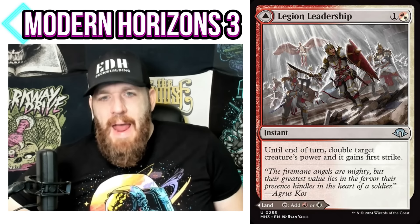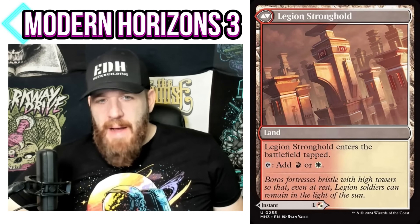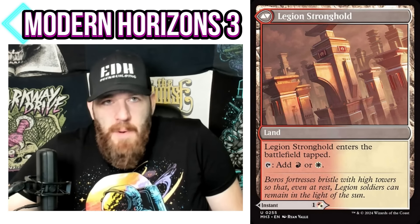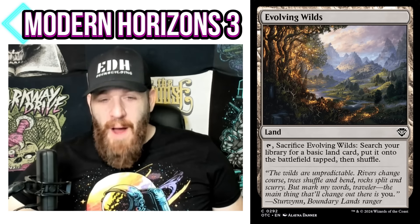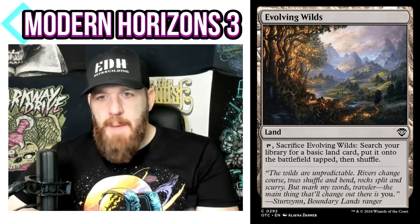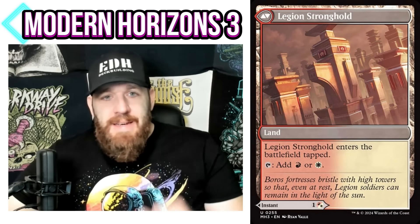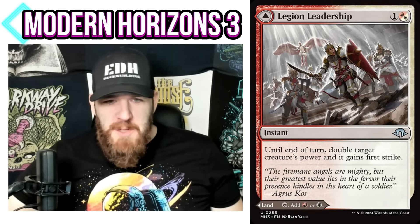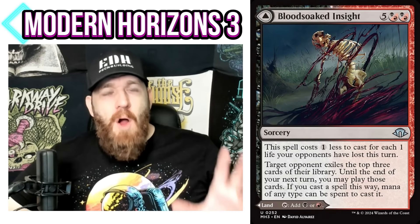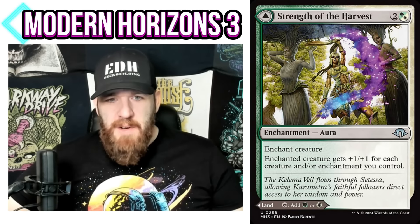There's also an MDFC land cycle I already covered — on the back they're lands that enter the battlefield tapped and give you the two colors you need, available in all two-color combinations. If you're still playing Evolving Wilds, these are easy slot-ins. The advantage you're getting from Evolving Wilds is a landfall trigger. Compare that to something like Legion Stronghold, which gives a creature double power and first strike — that effect can be way better, maybe even game-ending.